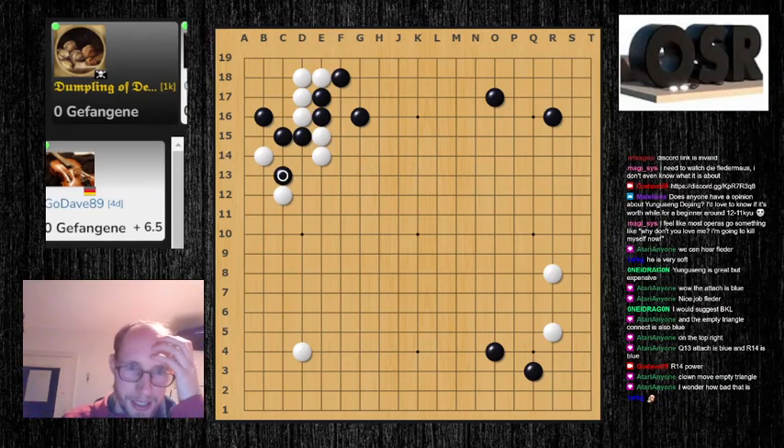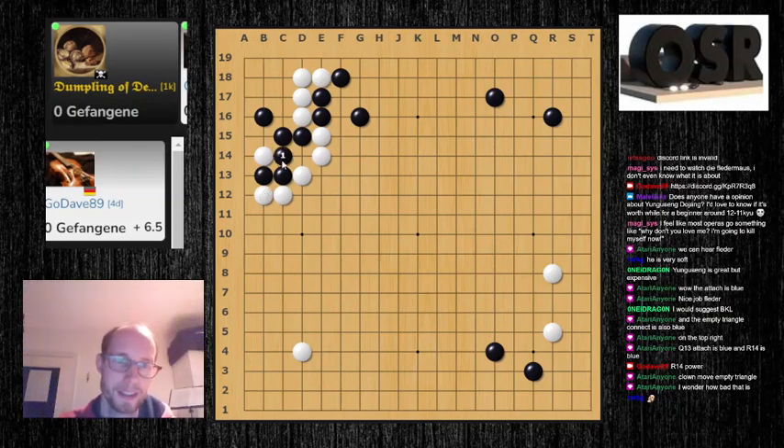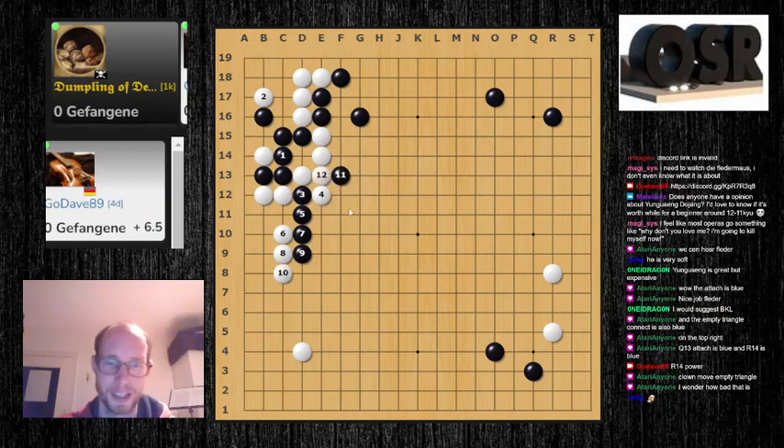This is good, but you have to immediately play this one. If white protects the outside cut, then this is much better than the game. If white ignores it, you can cut here and get into this battle where you peep on the outside and might sacrifice the left-side group to get some outside influence. Plus, if white is too careless with the outside, you still have this clamp as black.